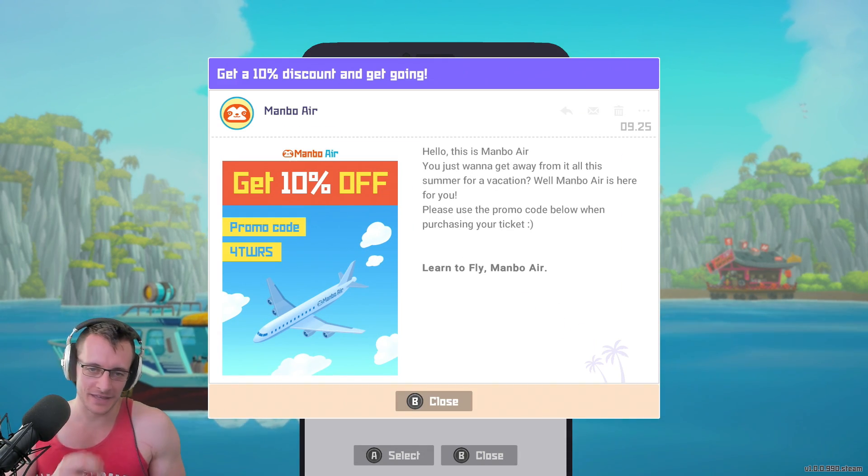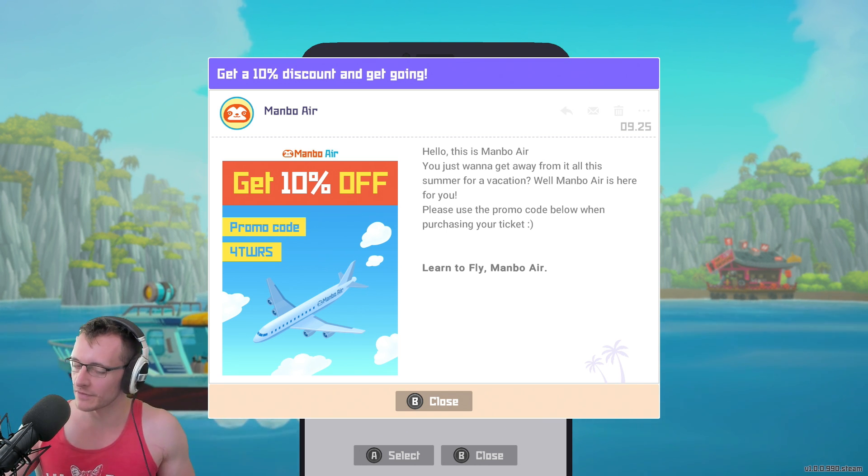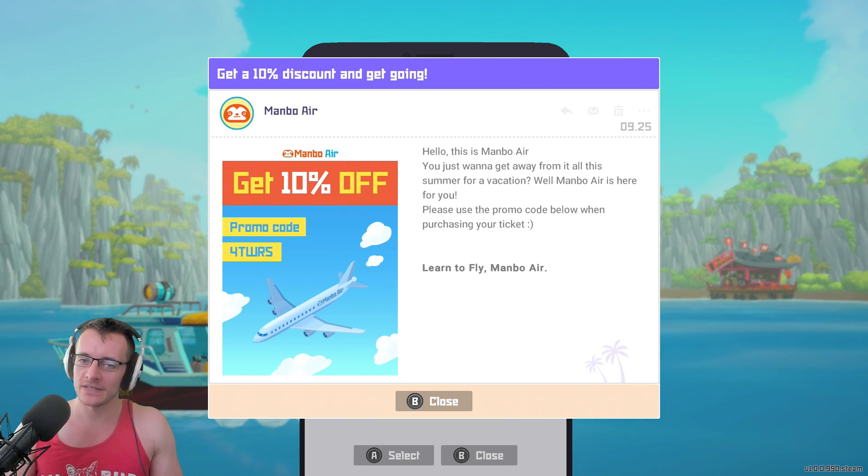What's the point of calling when you're so close? It's a waste of phone fees — talk to me in person. I was hoping he'd say something like that. Get a 10% discount and get going with Mambo Air. This is Mambo Air — you just want to get away from it all this summer for a vacation? Mambo Air is here for you. Please use the promo code below when purchasing your ticket.